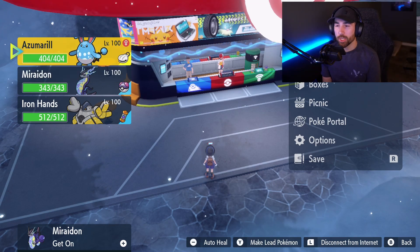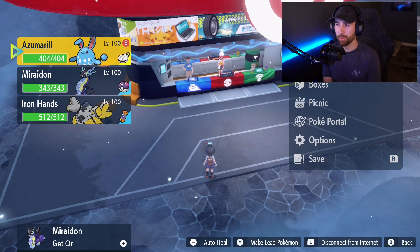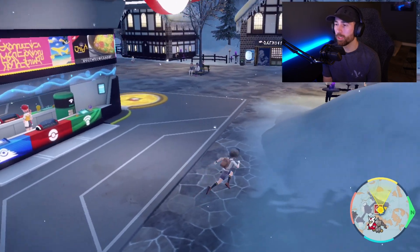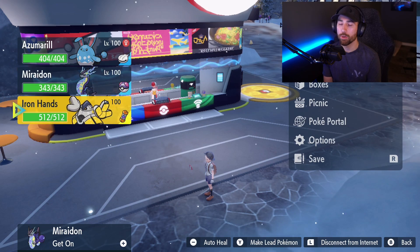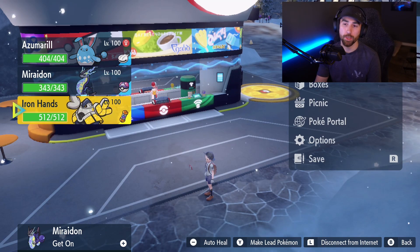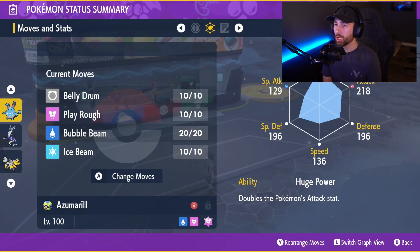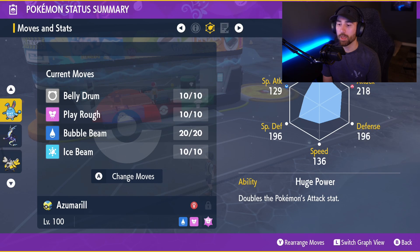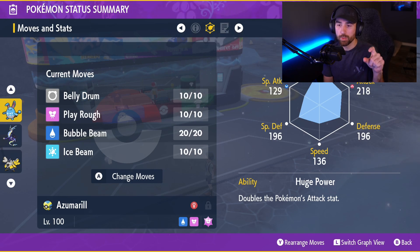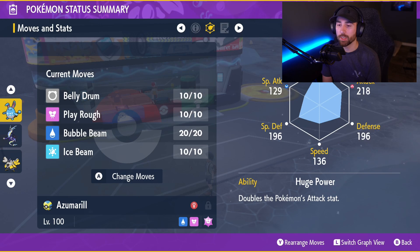You're probably wondering: Azumarill doesn't learn Belly Drum, so how do we teach it? In order to teach Belly Drum, you need a Pokemon that already knows it — something like a Hariyama or Iron Hands. Get one of those in your party that knows Belly Drum. Then go to Azumarill's summary, go to its moveset, and have it forget a move. You need it to only have three moves — do Play Rough and two others, whatever you want.